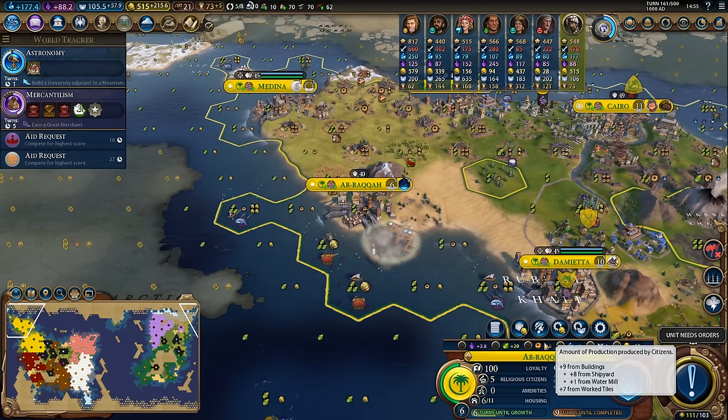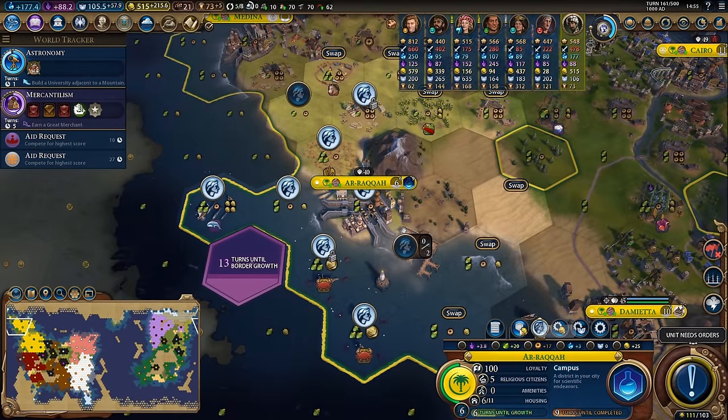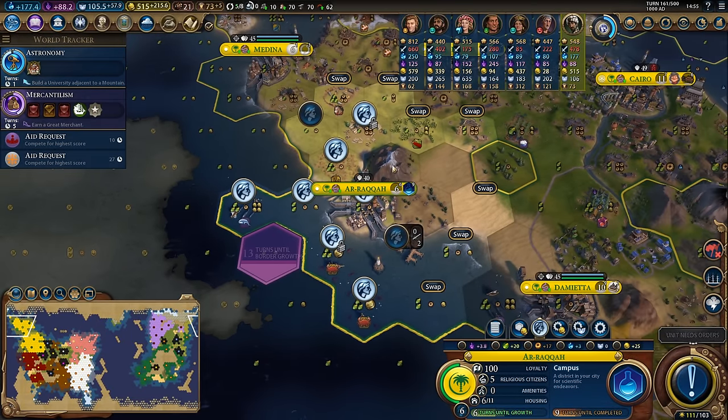Purchasing the shipyard in Arraka because that'll double the production in this city and give me even more since I'll be working some of these coastal tiles as well.